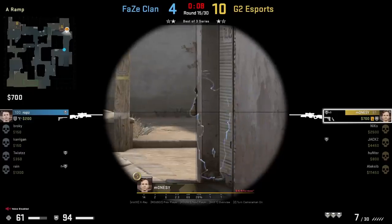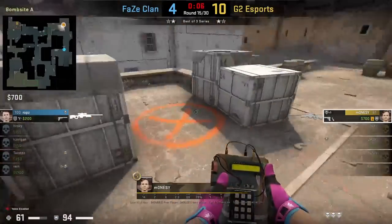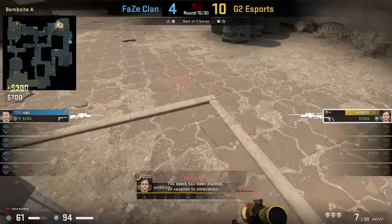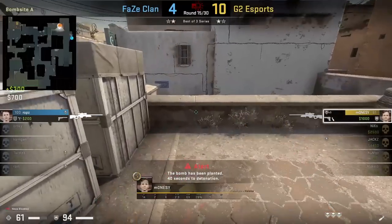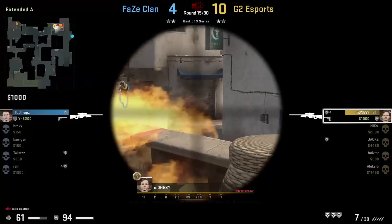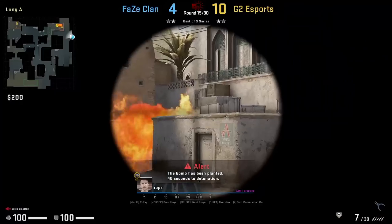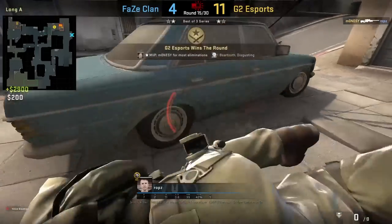Monacy was in a 1v4 clutch, brings it down to a 1v1 where he spots Rops long and time is running down so he gets onto the site and plants. After plant he throws the molly close to him, where he has the advantage to peek behind it, spotting and killing Rops. The molly makes it hard for Rops to see Monacy behind it. Great clutch and great play from Monacy.